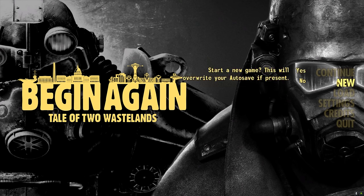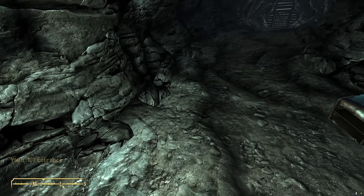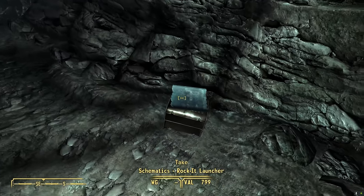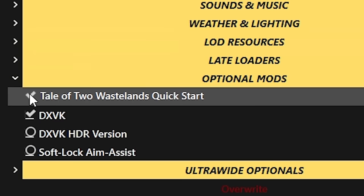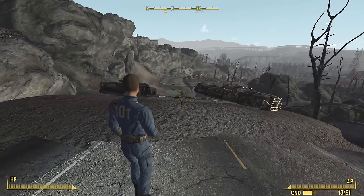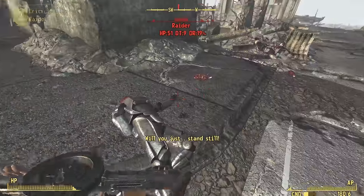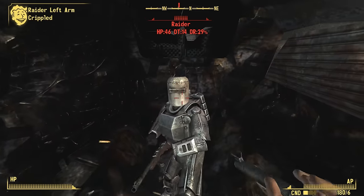Tale of Two Wastelands Quick Start, as the name implies, is a handy mod that bypasses the somewhat tedious opening of Fallout 3, skipping the Vault 101 introduction and starting your wasteland adventure right outside the vault door — though if you do want to experience the start of the game, this mod is entirely optional. The Just Vanilla Sprint mod adds the option to sprint, something not introduced until Fallout 4. Melee attack options for non-melee weapons are now possible, thanks to the B42 Melee Bash mod.